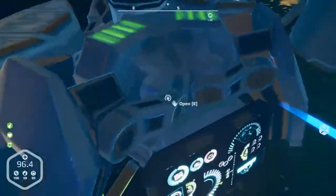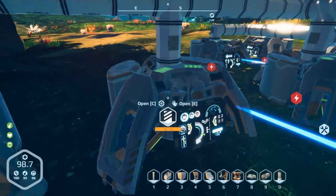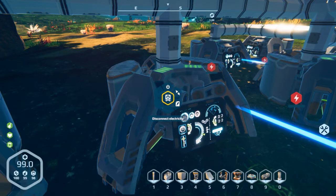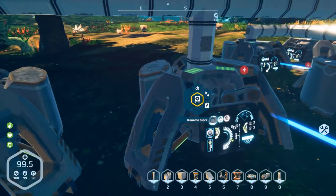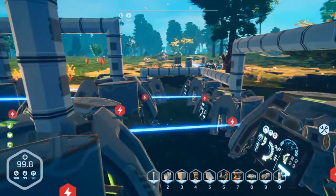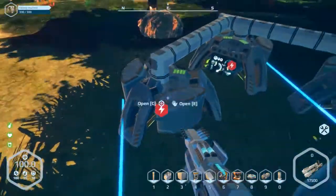This is actually something I wasn't expecting - we can now select the resources that we want to mine. There's a config menu - oh, send resources to connected containers, that is interesting. But there was supposed to be a way... oh, there's a config menu. I guess we have to build a new one. We can go ahead and take one of these out - supposedly you're supposed to be able to select resources.